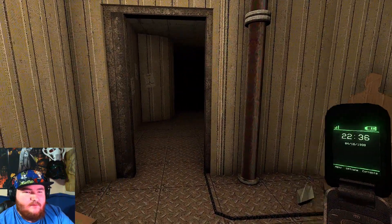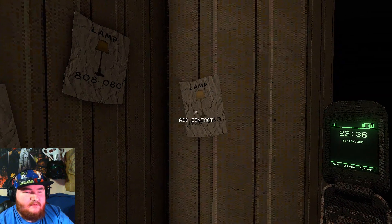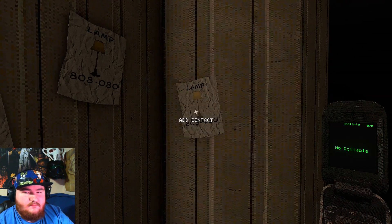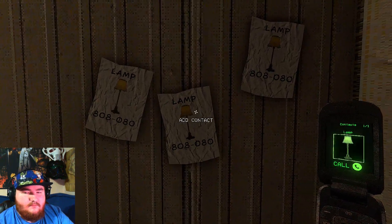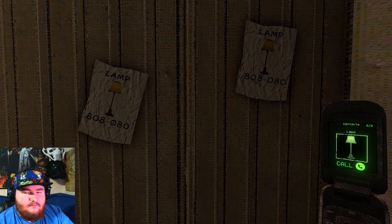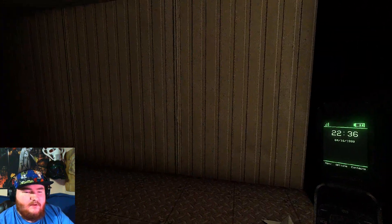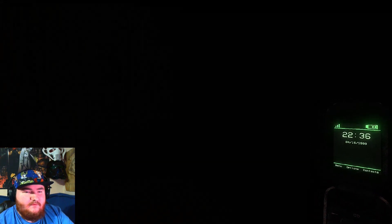There we go. So I guess there's only certain items that we could do. Oh, add contact. Oh, we could just add all of them. There is no flashlight, it would appear.